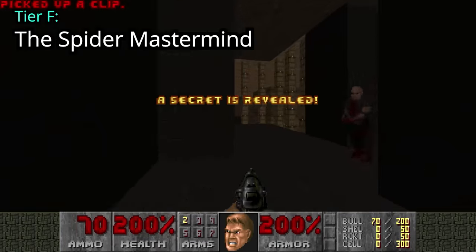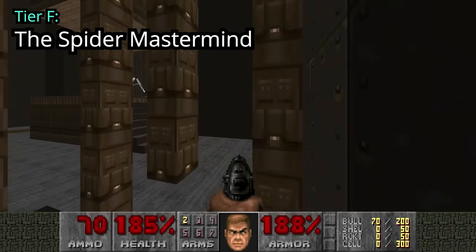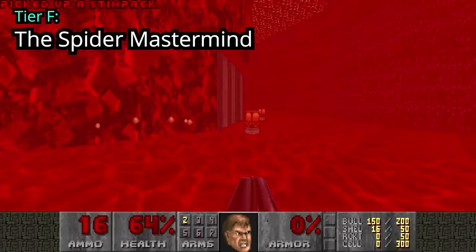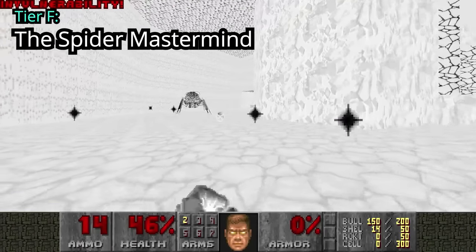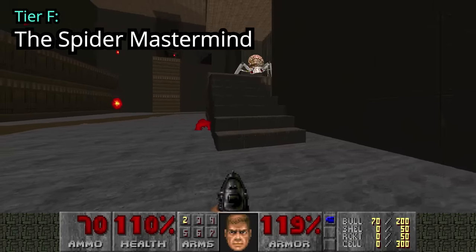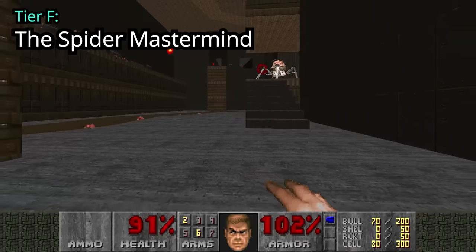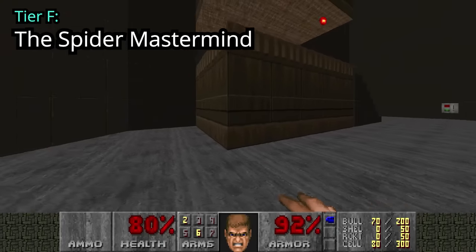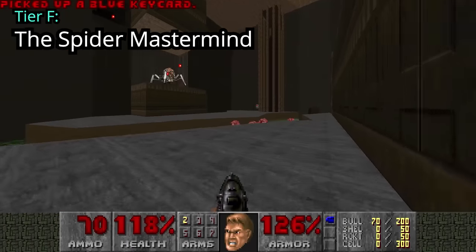The Spider Mastermind simply doesn't appear in Doom 2 very often — only 5 times to be specific: once each in Map 6, Map 20, Map 23, and twice in Map 28. Map 6 has her placed underneath a huge crusher which makes sense for a level named The Crusher. Once you flip that switch, she's a goner. Her job is to guard a plasma gun and make it harder to grab the blue key, but she's usually too busy infighting with all the imps on the ledge to pay any attention to you.